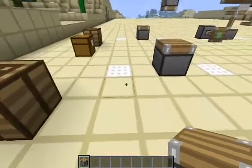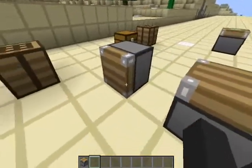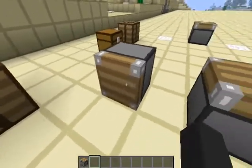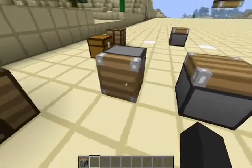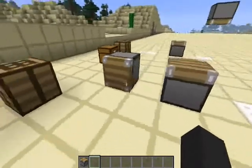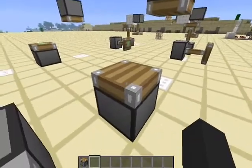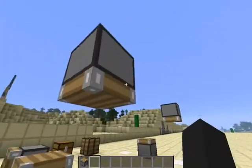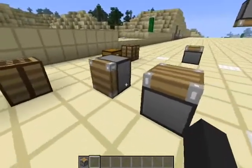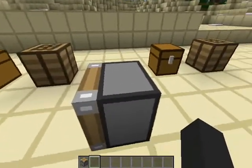I'm going to go ahead and place the piston on the ground right on that block. Now let's take a look at this piston. We see we have this grey section, and then we have this wooden texture section — this is the face of our piston. So this face is facing towards me horizontally along the ground. We can also have the face of the piston facing upwards, or facing downwards. These pistons are currently in a retracted state, which means that the face is in the same block as the base of the piston.